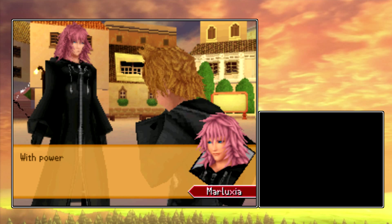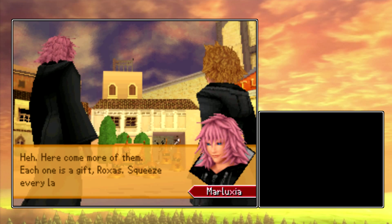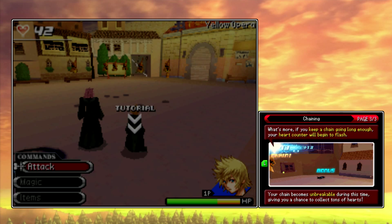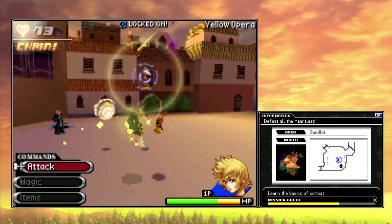With power like yours... here comes more of them. Each one is a gift, Roxas — squeeze every last heart out of them. This little bit about chaining is the final tutorial we're going to get in this mission. What chaining is: it works a lot like chaining combos in other games. If you can defeat a Heartless, you'll get a ring of light to appear around the next Heartless you're locked on to. Before that ring of light goes away, you'll extend your chain.